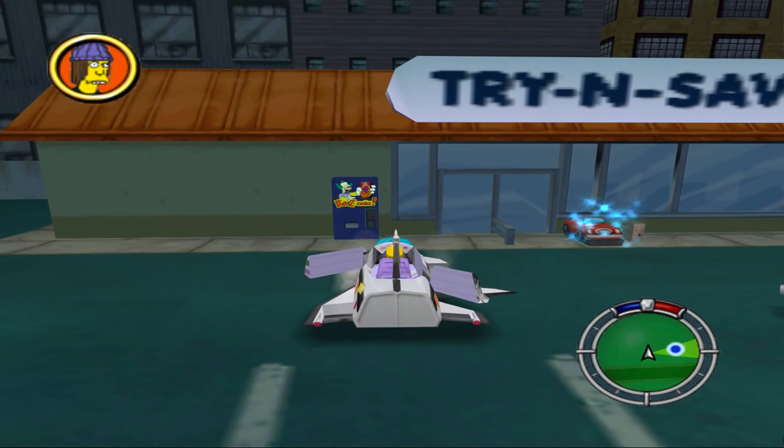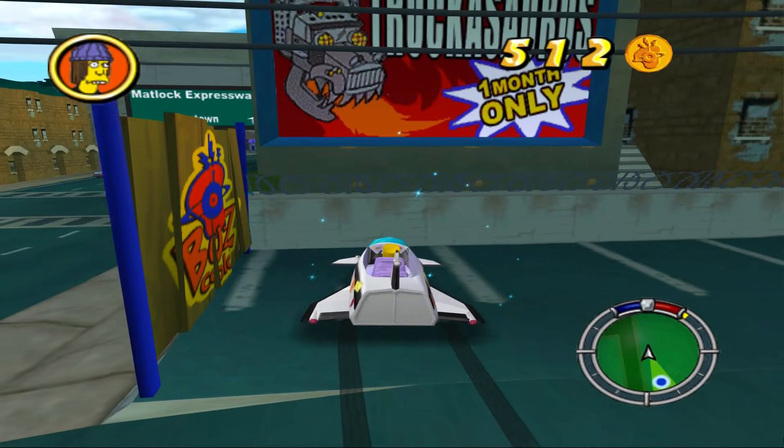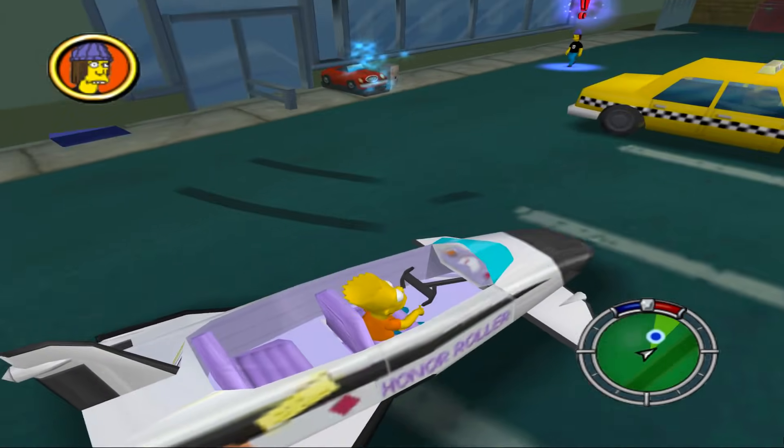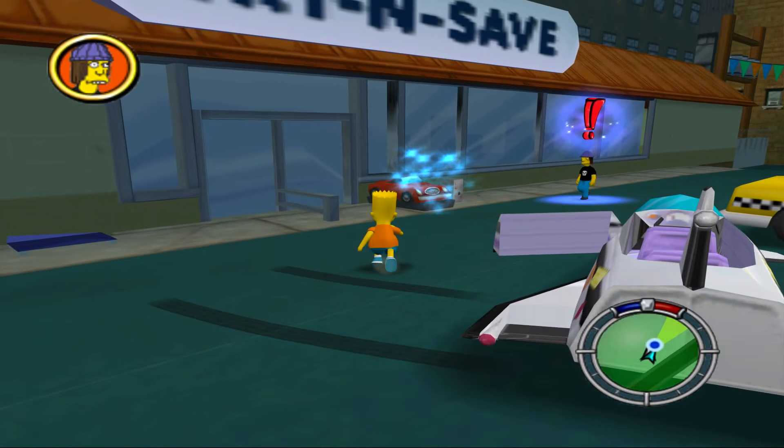Let's go ahead and grab these coins while we can, because I believe there are going to be some cool-looking Bart skins that we can play with. I just don't know where you get them. You can go inside Moe's, so maybe Moe's would be a good place where they'd put one of those.